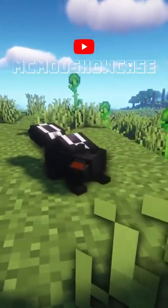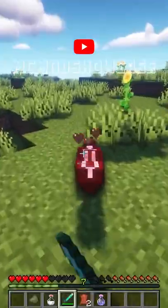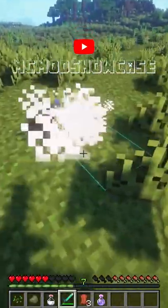The Skunk mod adds skunks into Minecraft. They roam around the world and have a stink effect to them. Whenever you kill a skunk, it can give you a stink effect.